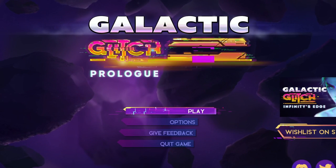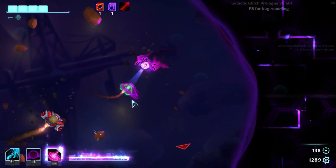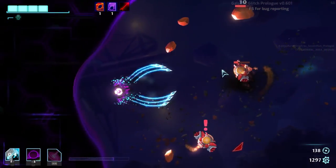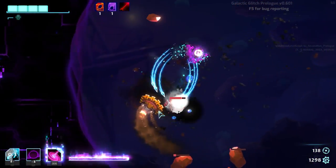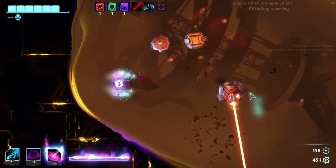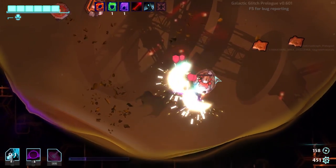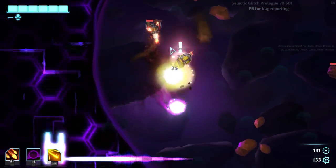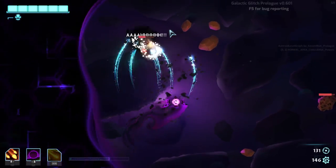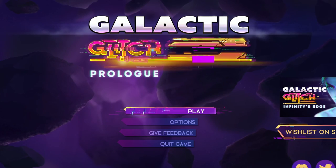Hey guys, today we are going to play Galactic Glitch. Galactic Glitch is an amazing physics-based action rocket game set in a procedurally generated galaxy. In today's video I'm going to show you the prologue and some gameplay. I had a really wonderful experience, and the prologue is also free, so if you like the game there is a link in my description below. Let's enjoy and have fun.